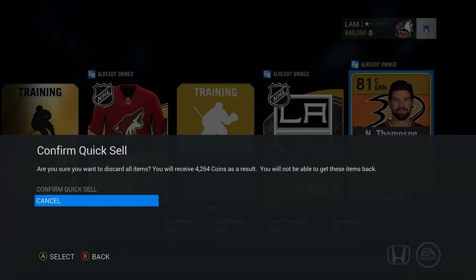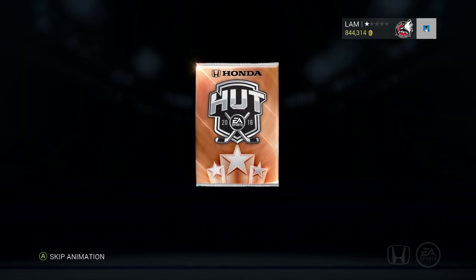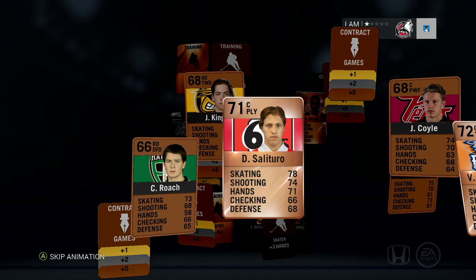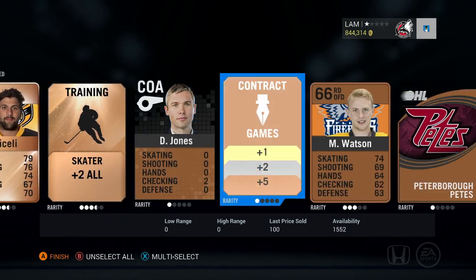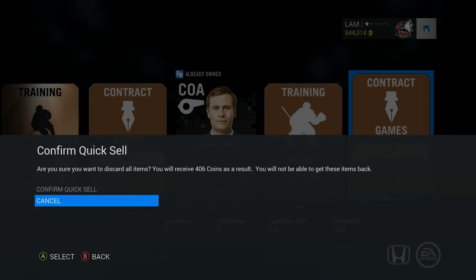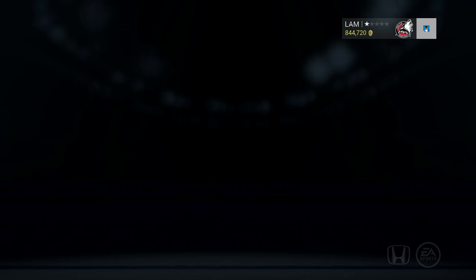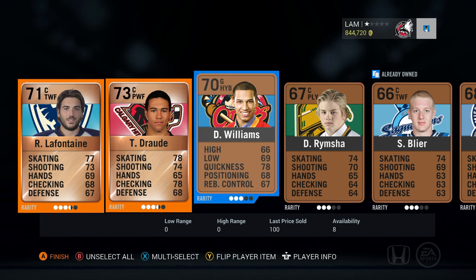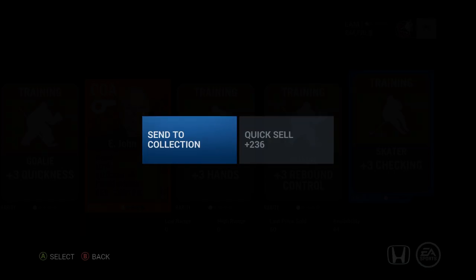Opening bronze jumbo packs to try to pull a junior flashback card — I wouldn't mind a Taylor Hall if he lowers my salary cap hit. Nothing good in the first one — Sally, Jones, Watson, Pete's — scrolling through quickly. I actually have no idea what the odds are on pulling one of those flashback cards. Trying another — LaFontaine, Drode, Williams, Remisha, Clark, Johnson — still nothing.